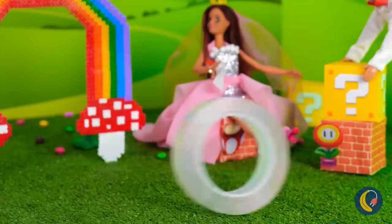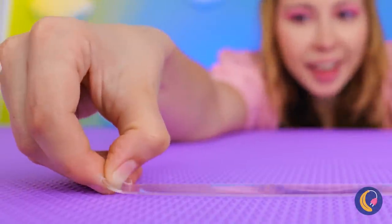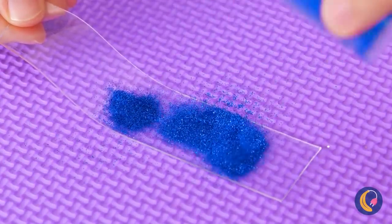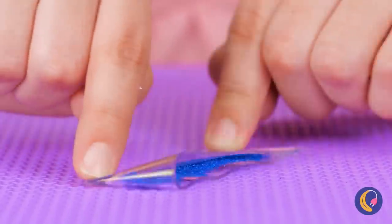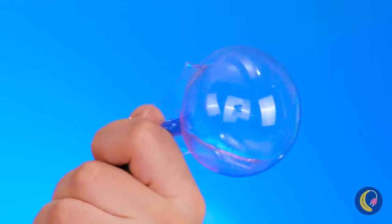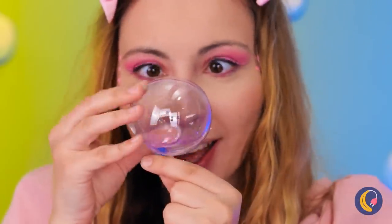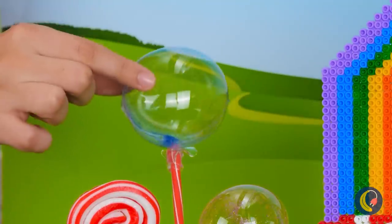Wow! That nanotape is on a roll! Cut off a piece and pour on some glitter, then just fold it in half! Next up, we're gonna need some air so we can blow up a huge bubble. Don't worry, it's not gonna pop! And it'll make for some great decorations!